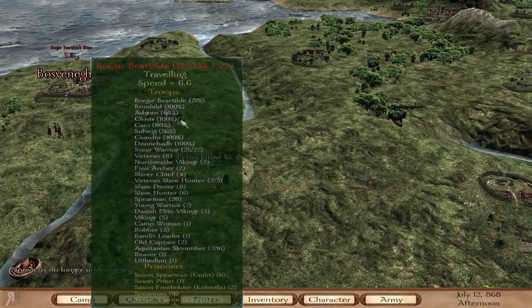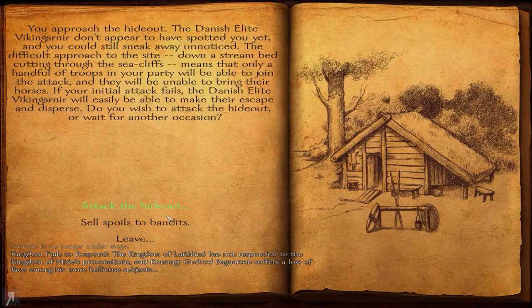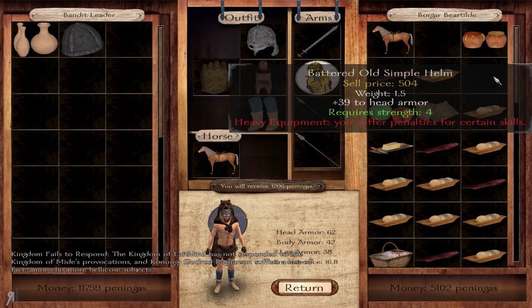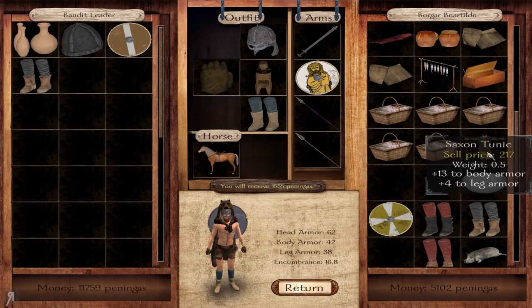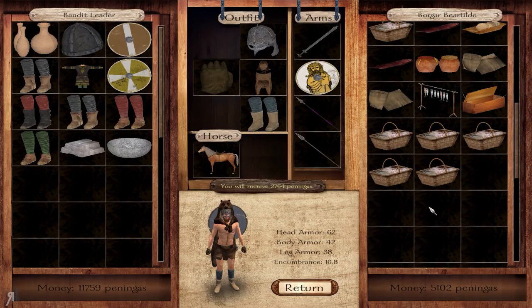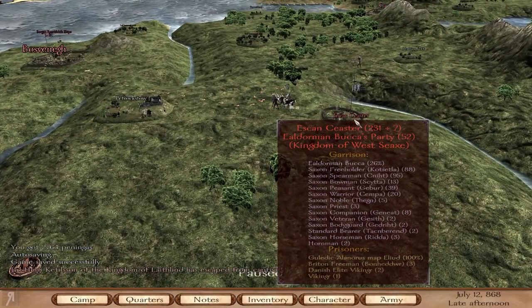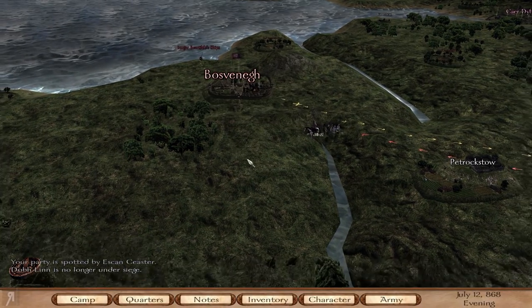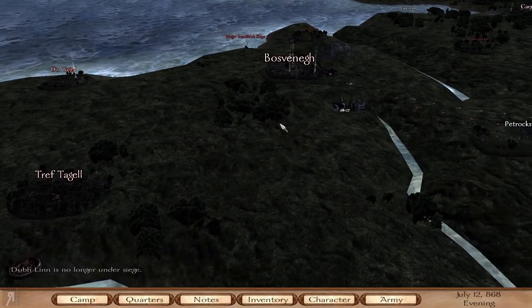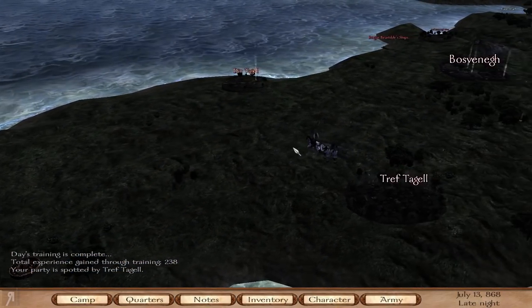I'm looking for vassals — let's see if I can find a couple. I'm wondering where they went; you'd think they'd patrol this same area. I'll sell the rest of this stuff. There's a party of 231 here and another with 52 — I'd easily beat him if only he'd come out. There's another trader I could attack right now, but that's not very entertaining.